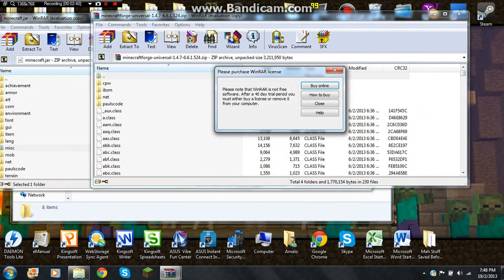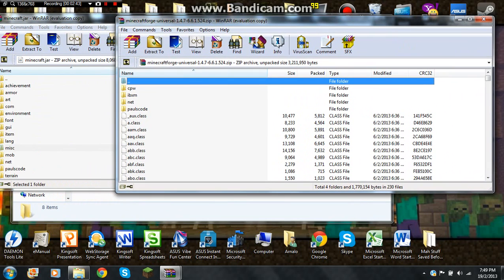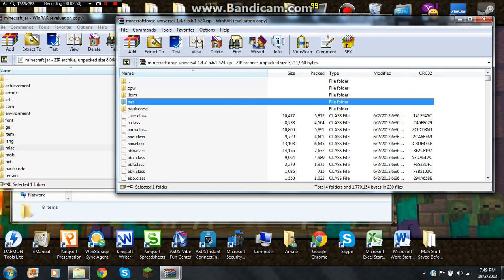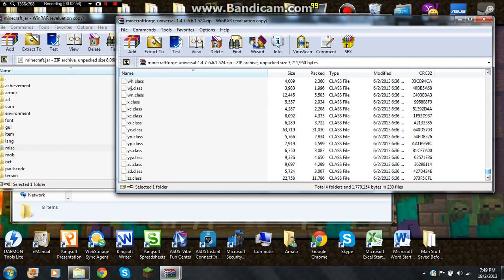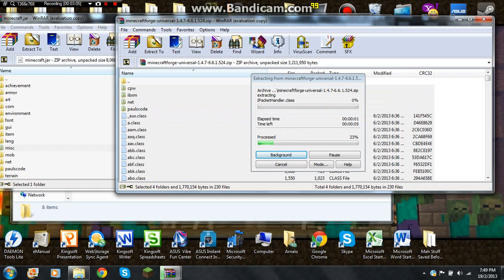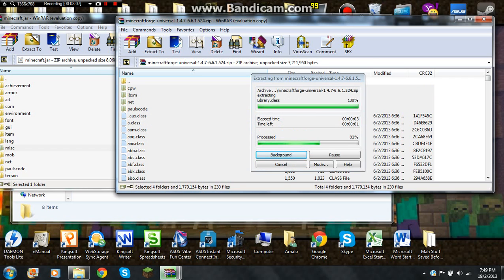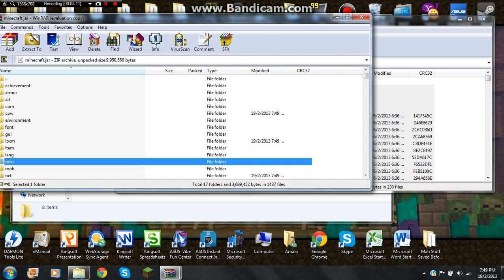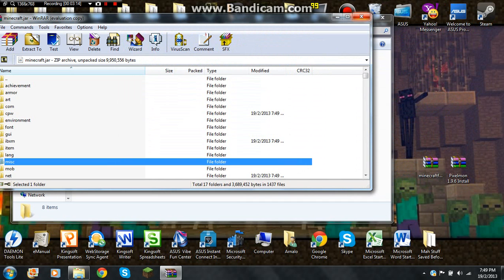Open Minecraft Forge — by that I mean the folder. When you download it, there will be a META-INF file in Minecraft Forge — delete it. After that, copy all the files into your Minecraft jar. Add and replace files, then close that.